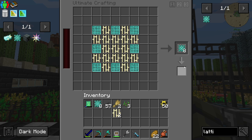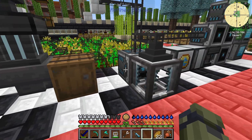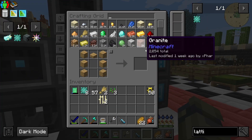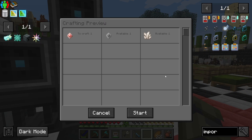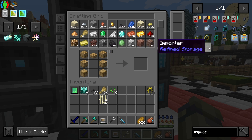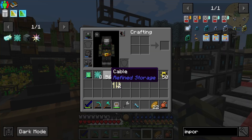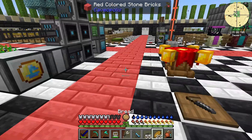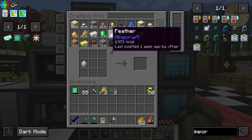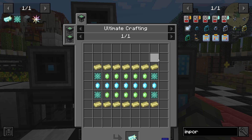Now they should exit here. So now they just need to be imported. Let's make another importer, and if I put the importer right here, put a cable to connect this. Let's show all of this in — it needs to be imported anyway. I feel super amazing with that. So now we've got the diamond lattice automated. We need to automate the crystal matrix — this is a bit more problematic because we need vibrant crystal and pulsating crystal. Processing pattern — let's search for crystal.